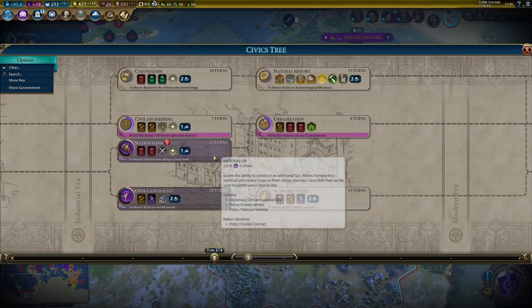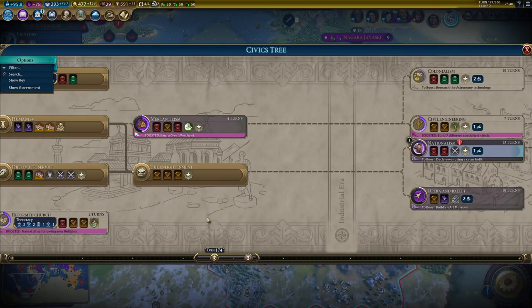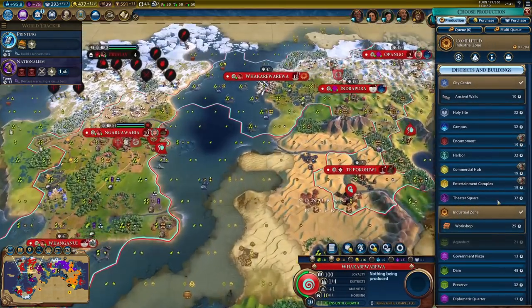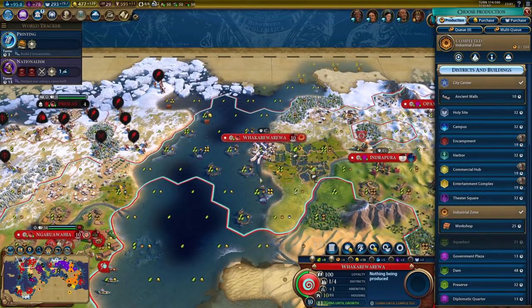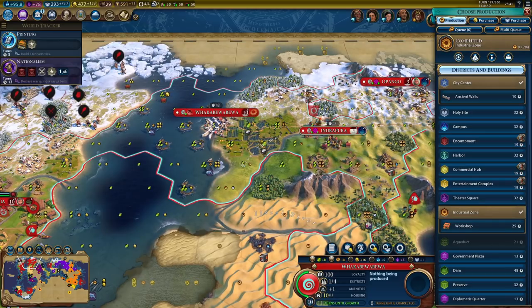If I'm going to declare war, I need nationalism. I could boost it, so that's an option. Let's start researching it first. I can boost it by declaring war with a golden age casus belli - I just don't necessarily want to declare war before I'm ready, for obvious reasons.